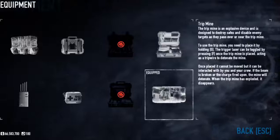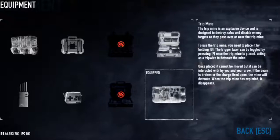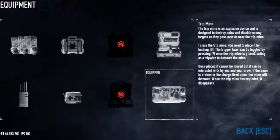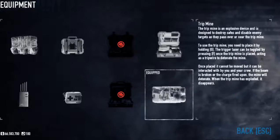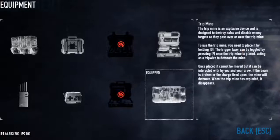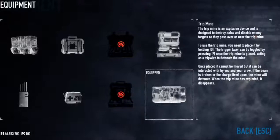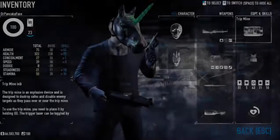I use the trip mines to blow open doors, or like on Hoxton Breakout I'll blow out the walkways so that nobody can come across them and get us from the side. It's fun to use C4. And you've also got the trip mines — you can lay down a ton of them and blow people up. With the upgraded skills I've got, they're pretty powerful trip mines and can take out a special in one hit.